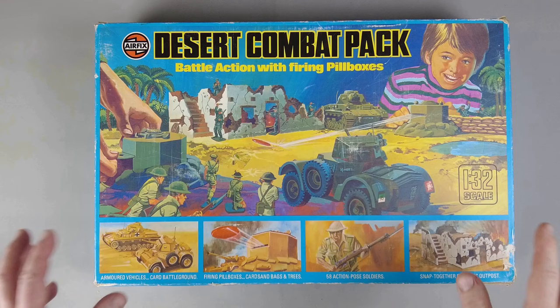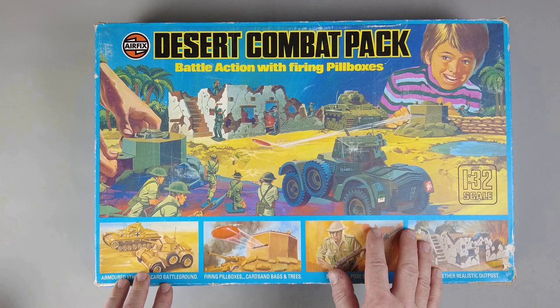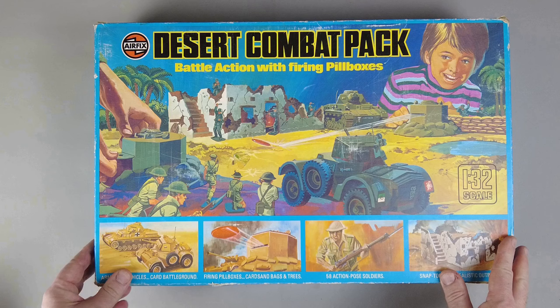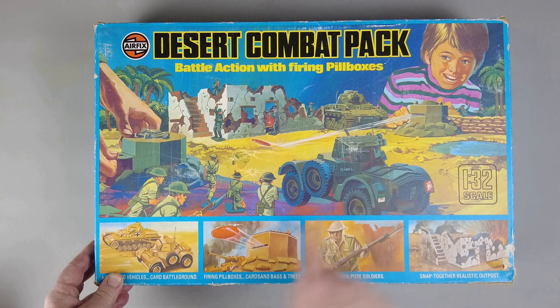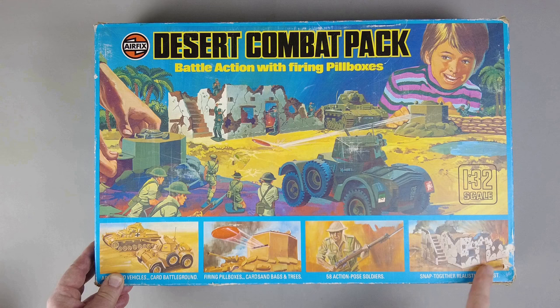Combat Packs — epic sets. There were two of them: the Desert Combat Pack and the regular Combat Pack. These were available from about 1976 to 1980. This box says 1976. Epic artwork on both of these, some of the figures that we see in the set of course. The two vehicles look almost friendly to each other hanging out. The discs are of course not red in the set, they're tan. And you get a little picture of the outpost that's in the set as well.